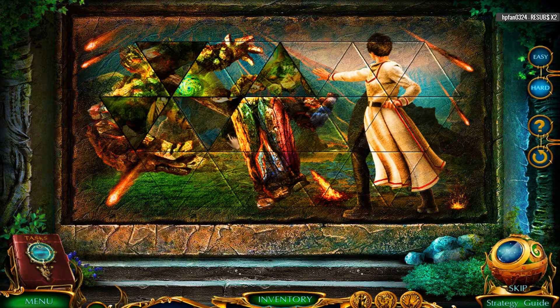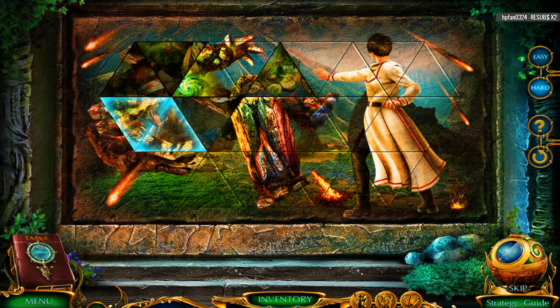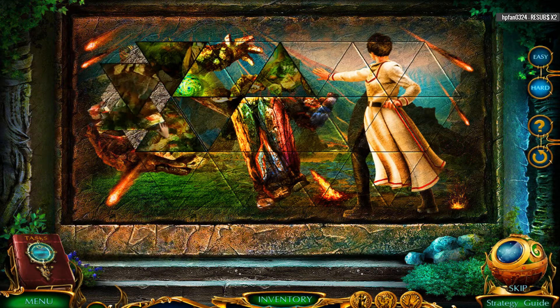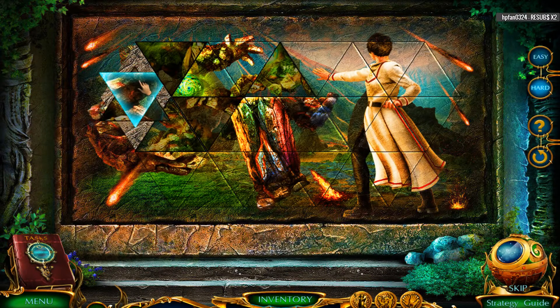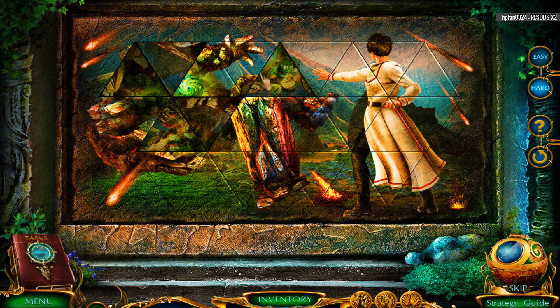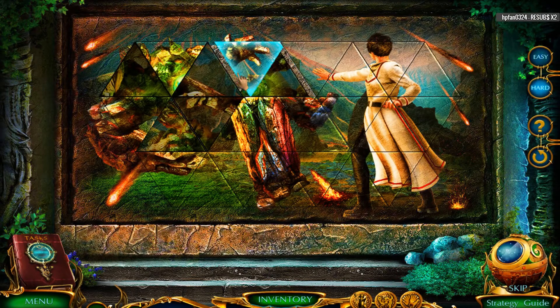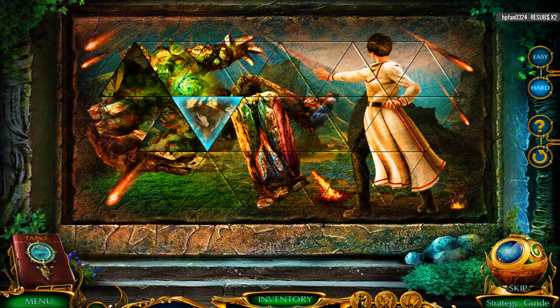I used to have this old dominoes game where it was triangle dominoes, so you'd have to match like this edge, that edge, and that edge — three edges of dominoes. I don't think that goes there. It might go there. No. Well, it's gotta be this one then. Slowly. Well, it's gotta be this one then. That's his face, apparently.